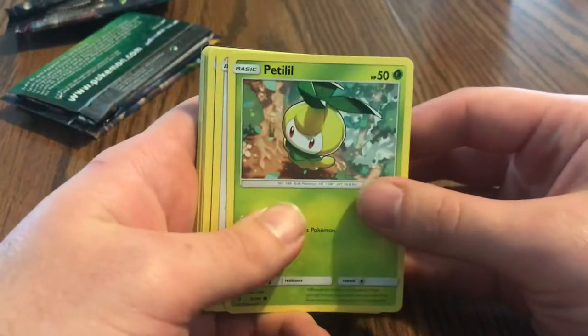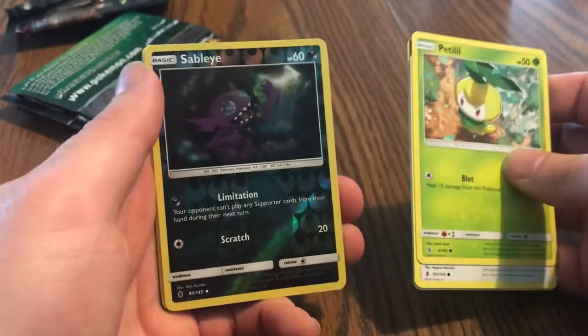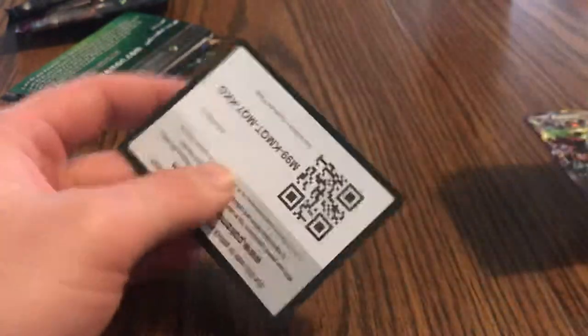We got a pet little Chansey and an Alolan Vulpix, we got a Poncho. We got Theta Sableye and there's Rayquaza. Not bad - got a multi switch, got a Watchog, and we got a Glalie.